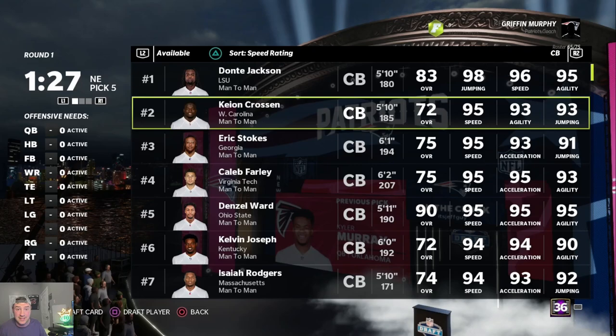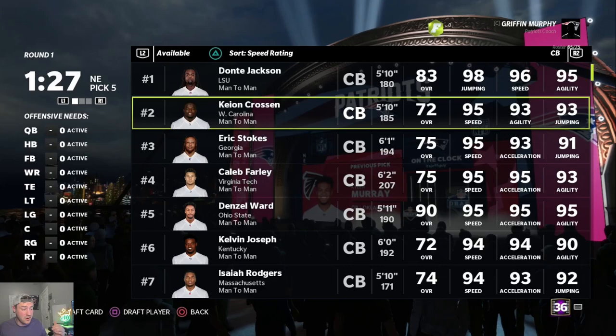If you're able to get a secondary of Eric Stokes, Caleb Farley, and Denzel Ward using three of your top 20 picks, that is an elite secondary that nobody is going to be able to burn.